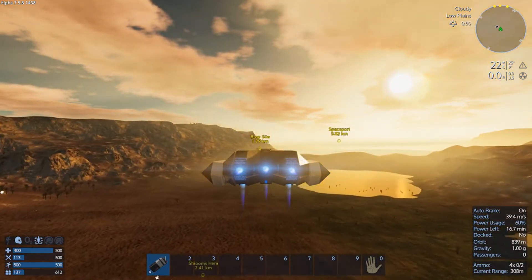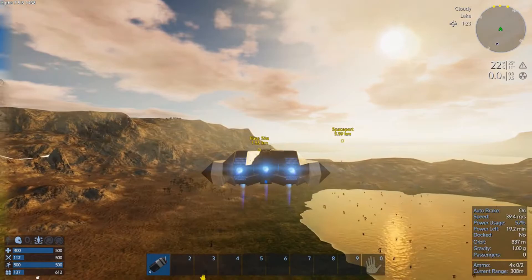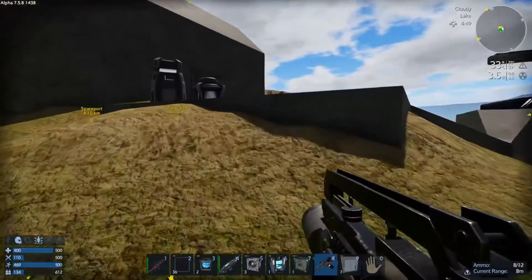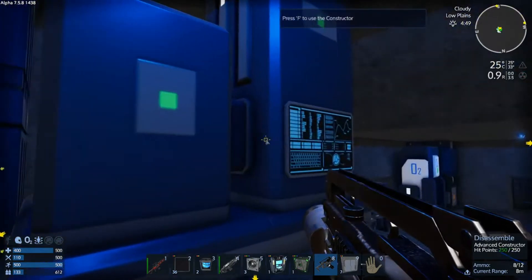Ideally I want to nick whole blocks and not just break them down into components, so I'm going to have to see if I can put my own core down somewhere. I'll just drop some stuff off because I need to get some oxygen. This suit does last a while though - we're nearly out.